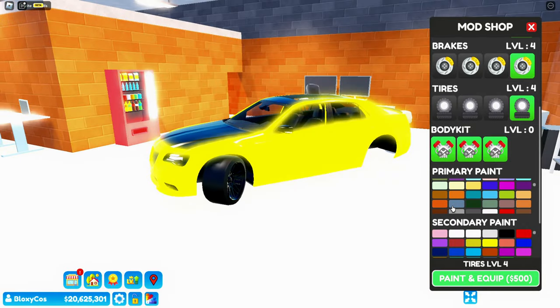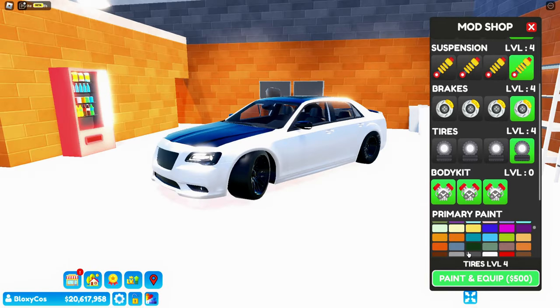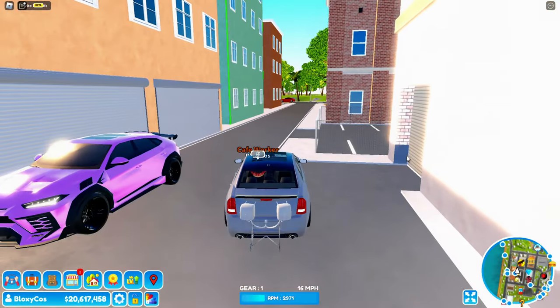What color should we paint this? They don't really have a dark gray — it's kind of sad, I want to make it very dark gray but it's not there. Alright, let's just pick this one, it's the darkest gray in the game.